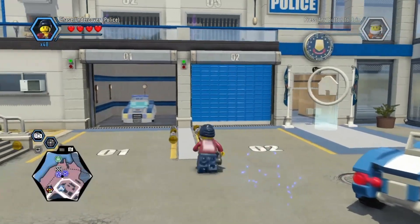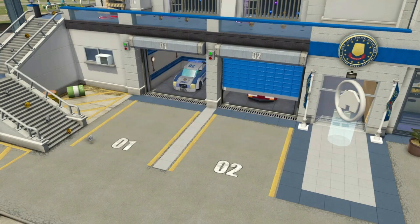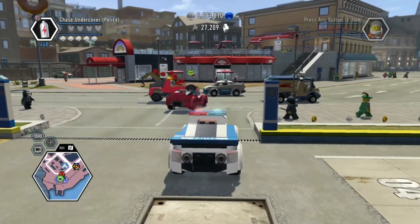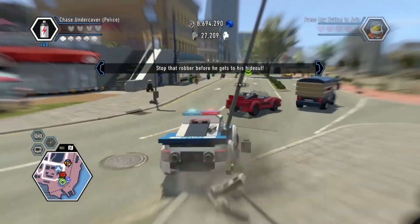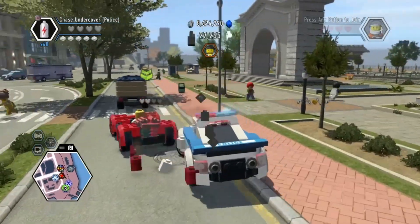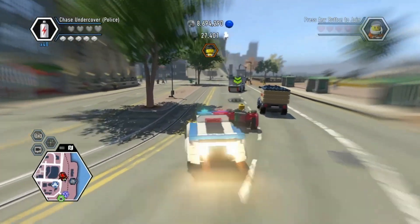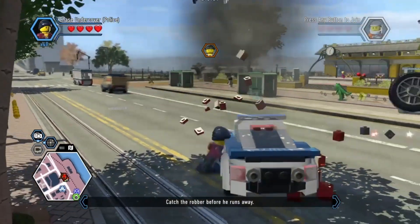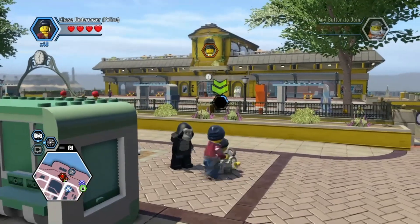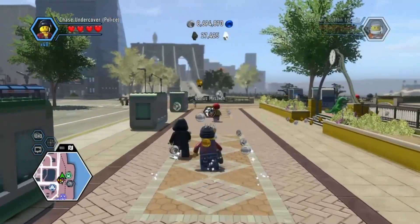Let's get into our proper police uniform. So this time we're chasing the guy in the car. The guy must have just broke out. Come back here, you! And you're under arrest. Got him! And that's both the bonus missions. Nice.